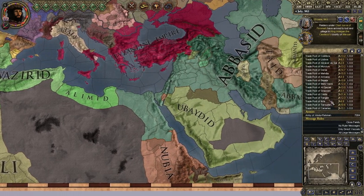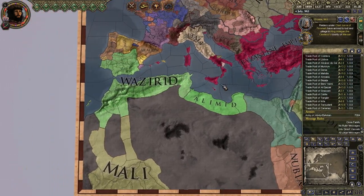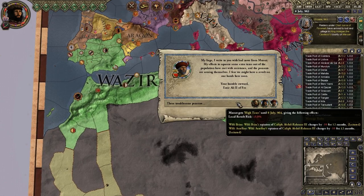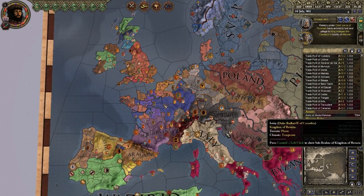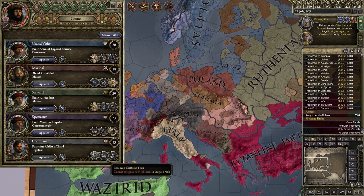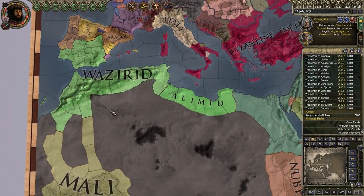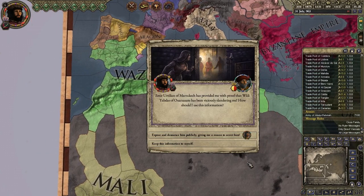I thought about taking down the Abbasids and putting my own kingdoms over here, and that might be a long-term goal. But for now we just want to get this back under control, and then we'll think about doing stuff like that.